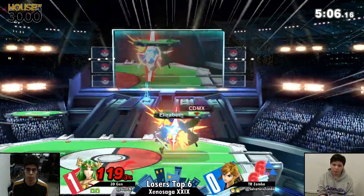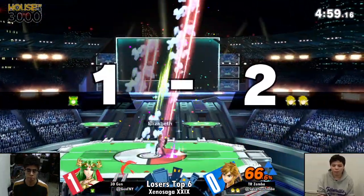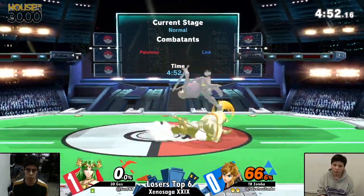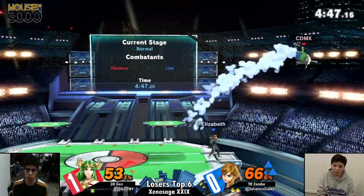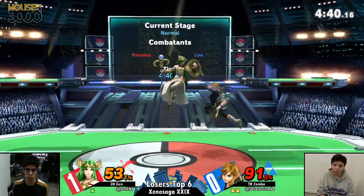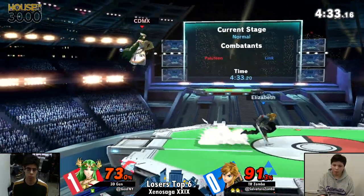Up tilt. He's shielding that bomb. Up smash — that was impeccable, such a great punish from Zamba. And now he has quite the advantage of a full stock up, at only 66%. That was a really great stage trap as well, going for the up tilt jab. Jen had to be careful to maybe attack away. Right now Zamba is just piling on more and more damage. He did a great job of knocking it back with the neutral air.